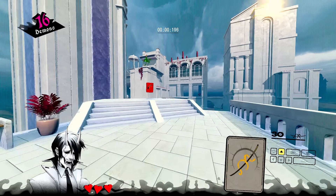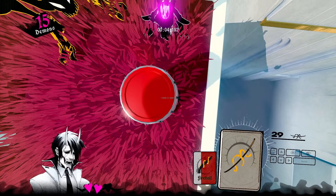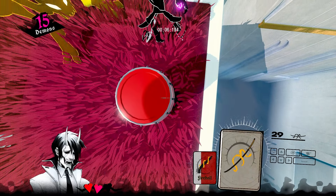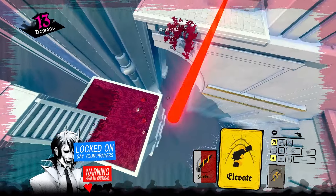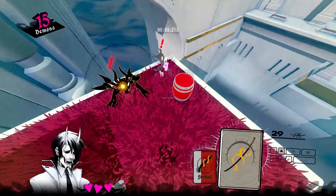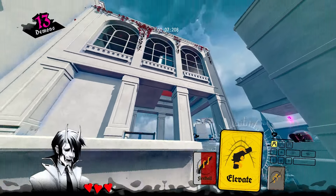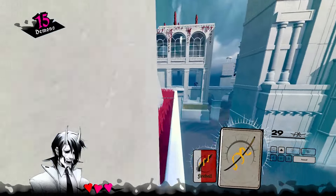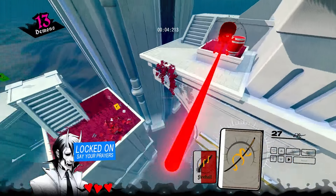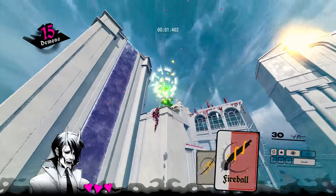For this next section it's really important to be on the right of this barrel when it goes off. If you're here, you're kind of fighting against the direction that the barrel explodes you. If you slice it early you won't make it as close to the next section as you'd like, so you wait a little bit and slash when you're further to the right.